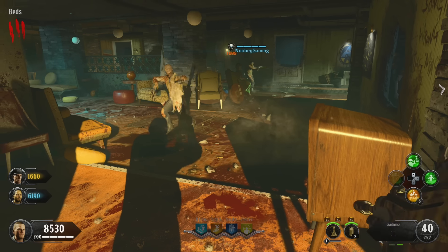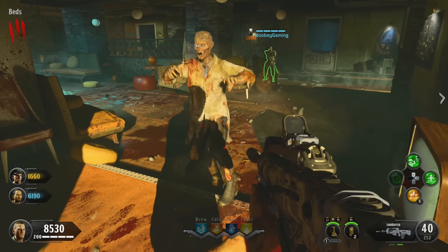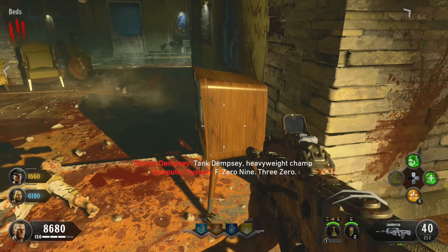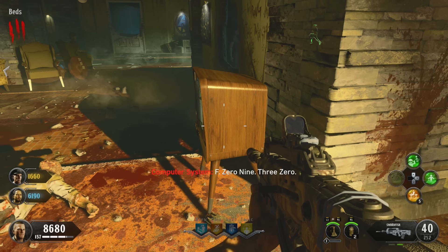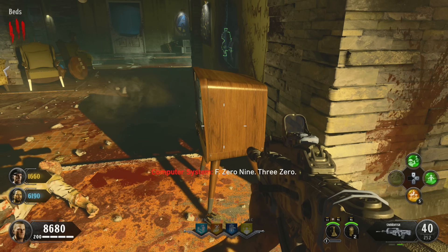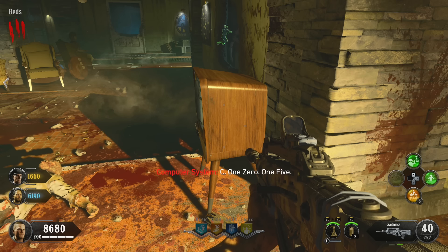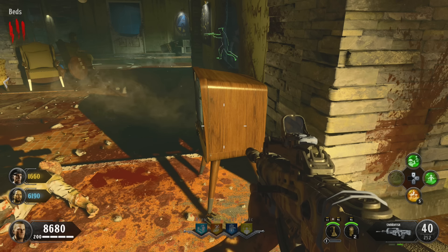Use your Galva Knuckles to melee a zombie near the TV, and that is going to cause a broadcast to play. For this, you probably want to keep a pen and paper handy. Write down basically everything that the voice says — both the letters and the numbers — and make sure that you keep them in order. When the voice is finished talking and you've written it all down, head back above ground.